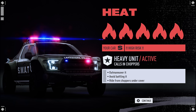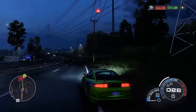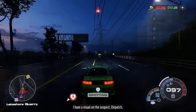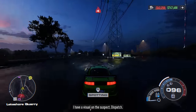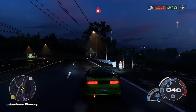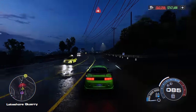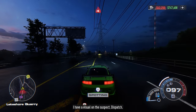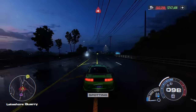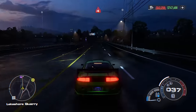Now that you know what each cop is capable of, let me show you a couple of examples of chases and how easy it is to lose these cops when you utilize the correct strategy. First, don't be afraid of cops traveling in the opposite direction. As long as you're going 100 mph or more, they will start to spot you, then you'll fall off their radar and no chase will start. Some higher heat level cops will spot you and start a chase almost immediately, so you need to either pass by or avoid them completely — go into the dirt or hills and get out of their line of sight.